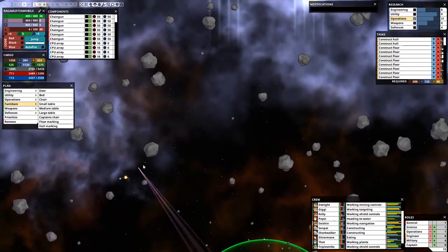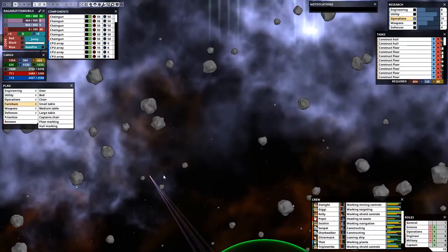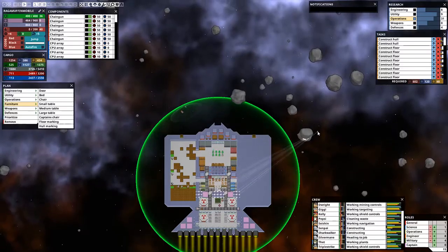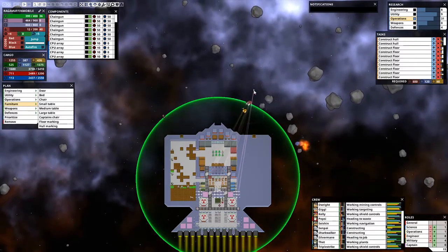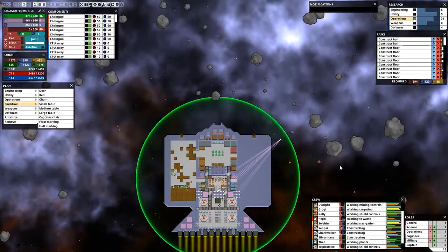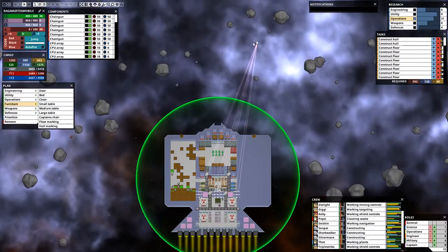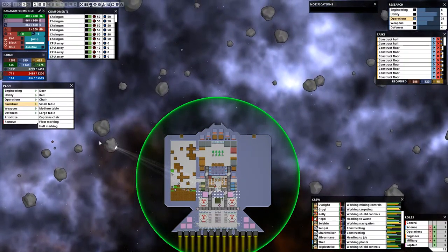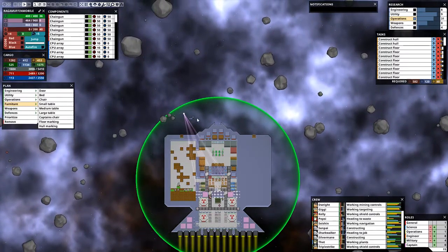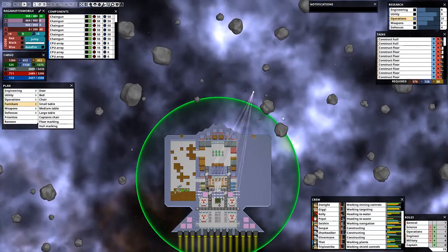Got a lot of metal out of that one. There you go, that's what I'm talking about — lots of little bits. Beautiful. Let's get some of these pieces over here. Got some silicon out of there — I'm okay with silicon. I'm okay with pretty much whatever you got for me right now, and it's mostly metal, which is fine because it's mostly what I'm building out of.